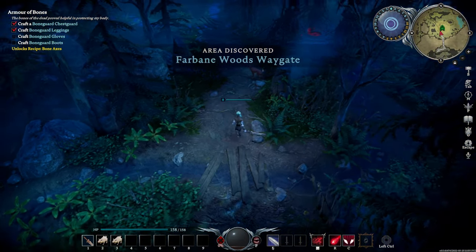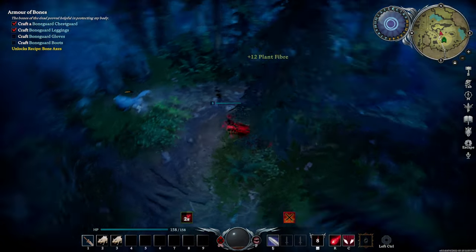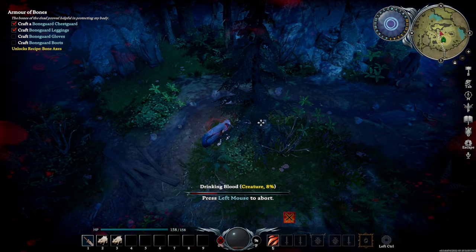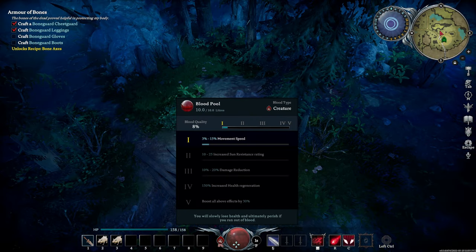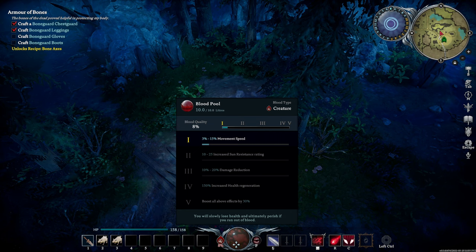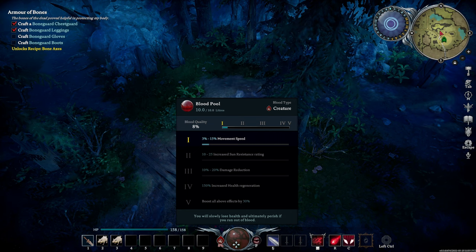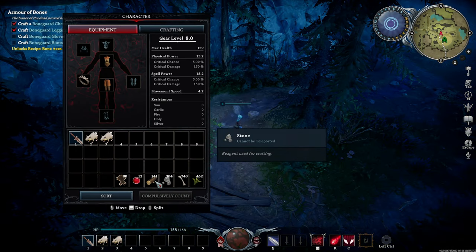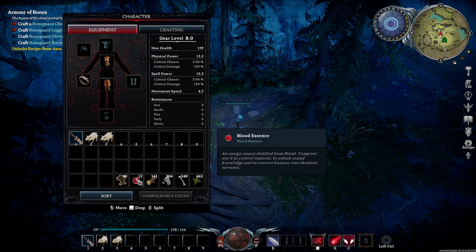Now that we're in the Fairbain Woods, we're going to look for some wolves. Lower its health, dodge its attacks, and once it says F to feed, press F on it and you will drink its blood. This increases your blood pool to 10 out of 10 liters and it changes the blood type to creature. Depending on the quality of the blood you get from the creature, the better the benefits you'll have. Currently it's only 8%, so it's only level one, so I only get 3 to 15% movement speed increase. By killing it, you also get blood essence, and this is vital for a lot of crafting in the future with your base.